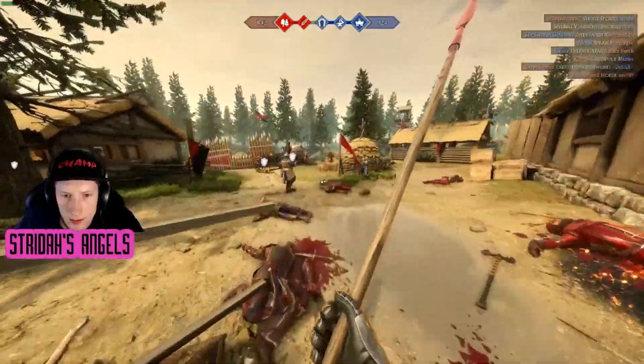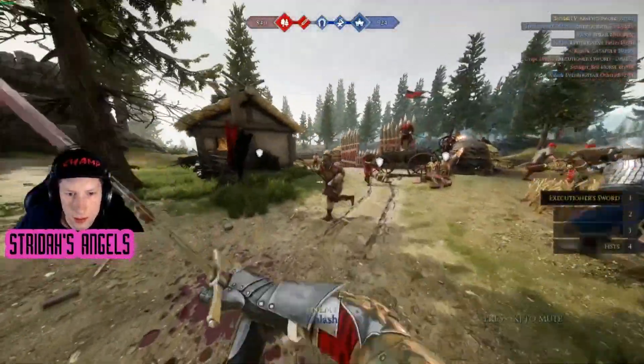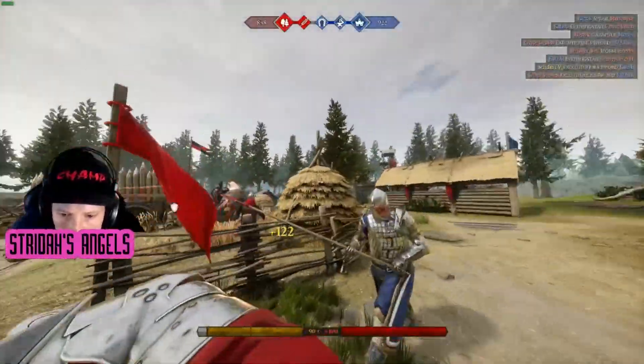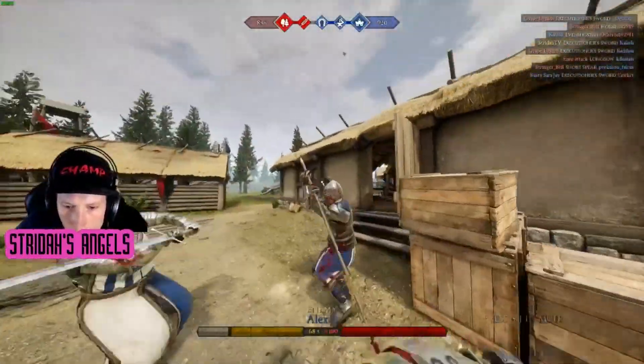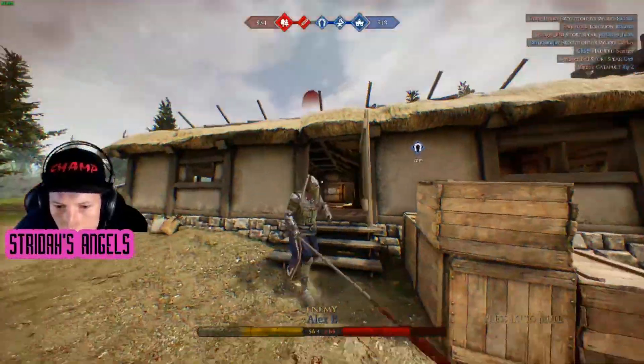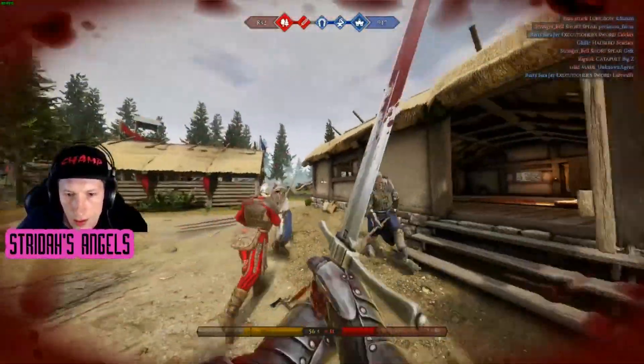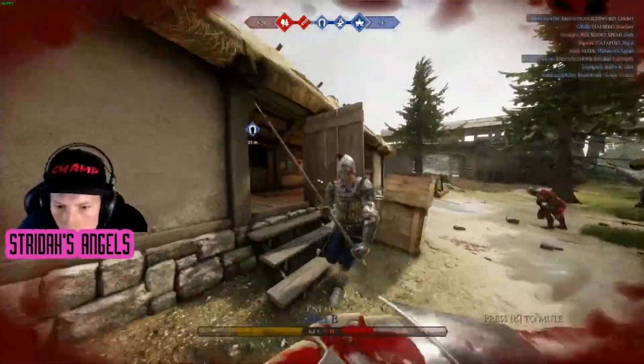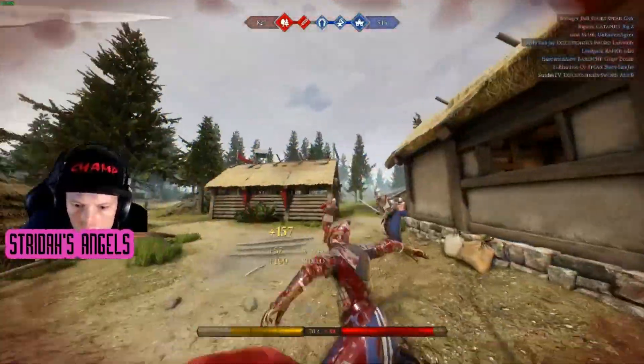Begin practicing in frontlines by seeking out weapons such as spears or rapiers that abuse thrusts and try to chamber them. When you understand the timing, try striking back with a morph on your chambered attack. When you feel confident, begin trying chambers on slashes when you notice your opponent throwing the same strikes repeatedly. Be careful, as chambering slashes is much more difficult than chambering thrusts.